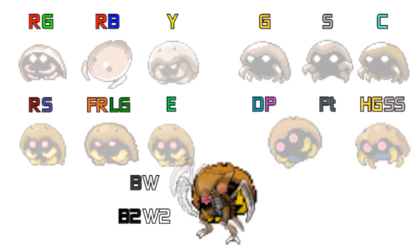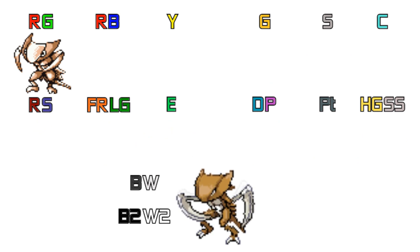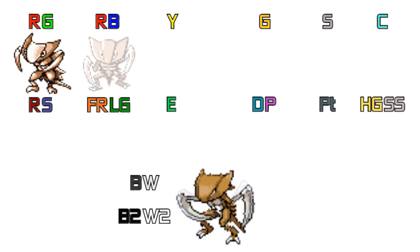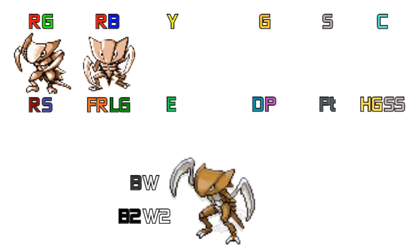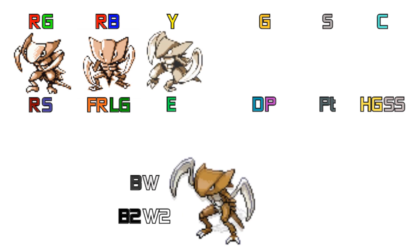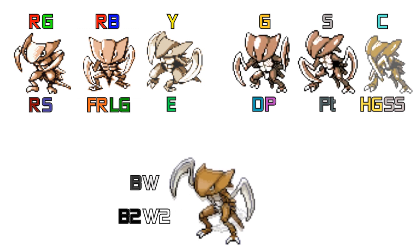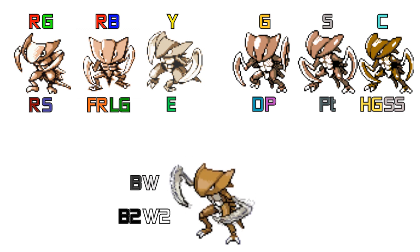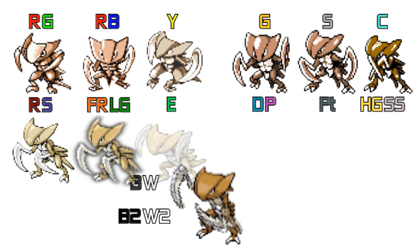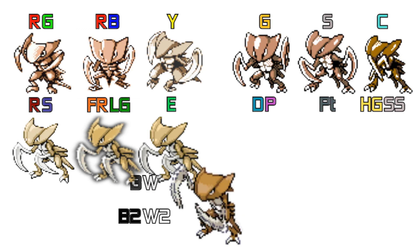Now looking at Kabutops's sprites, the Green version looks very much like a Kabutops — you wouldn't really be able to miss it. Red and Blue looks a lot like the ones we're used to at the current time. Yellow looks slightly different to Red and Blue, not like the current ones but not as great. Gold, Silver and Crystal have more of a battle pose, ready to swipe with its arms. Ruby, Sapphire, Emerald, Fire and Leaf Green are again like Gold, Silver and Crystal, but looking left rather than directly at the camera.